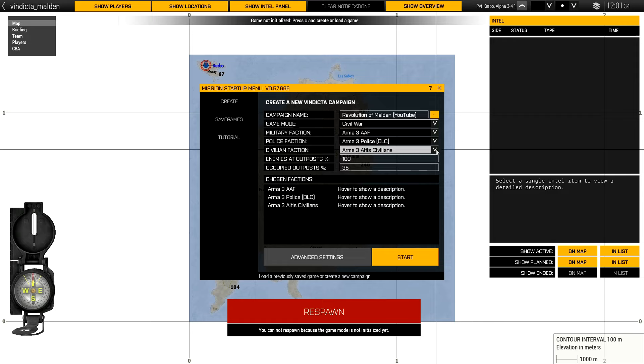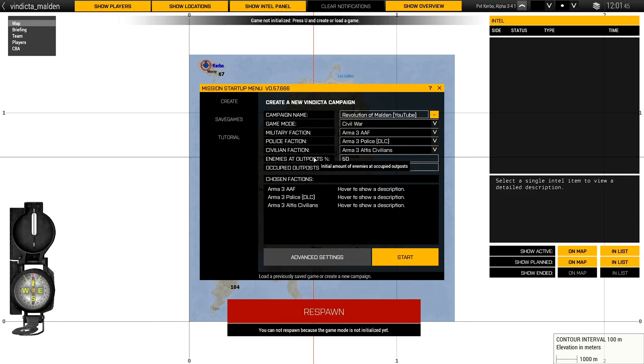Since I'm playing solo, I'm going to set the enemies at outpost percent to 50%, so outposts start half full. The occupied outposts default is 35%, meaning 35% of possible outpost locations on the island will be occupied at the start. The enemy will try to send out reinforcements and start building up over time.